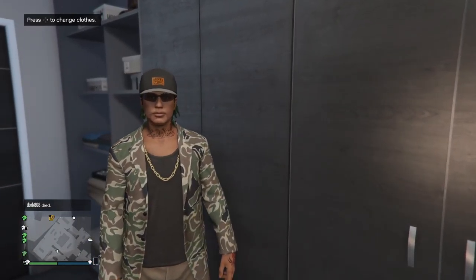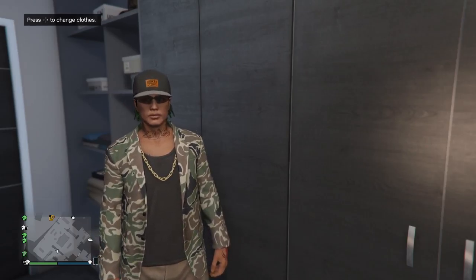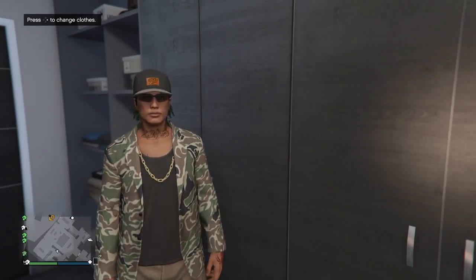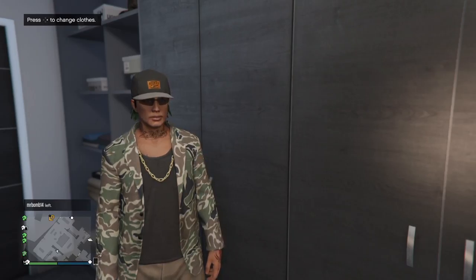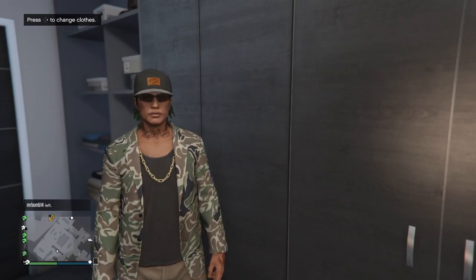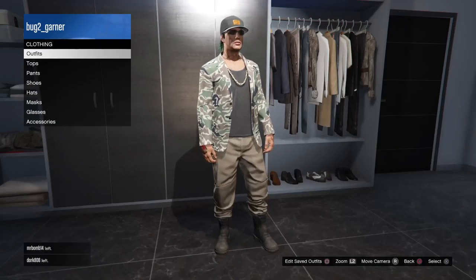Now guys, it does involve the Warlord Joggers. What you guys are going to need to do is make sure that you guys have on the Warlord Joggers. Then go down to the Shoes and make sure that you guys are picking these Beige Workbooks.